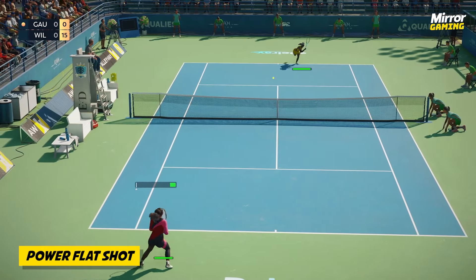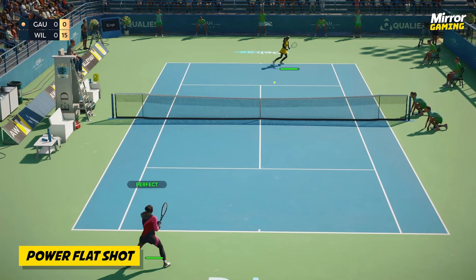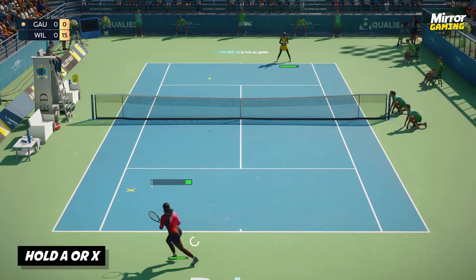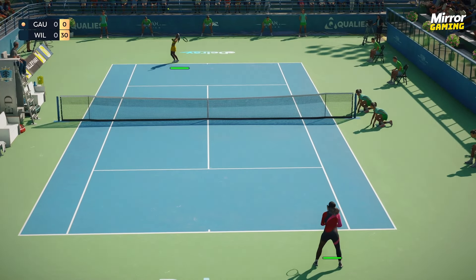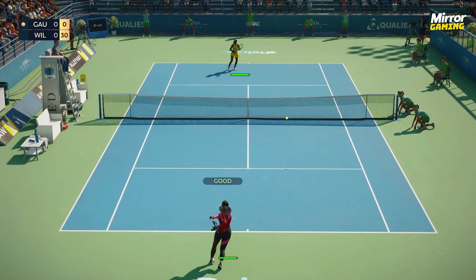When you're ready to go for a winner or are looking to put your opponent on the back foot, it's time to use the power flat shot, which can be performed by holding A on Xbox or X on PlayStation and letting go of the button when the shot meter hits that green perfect window.